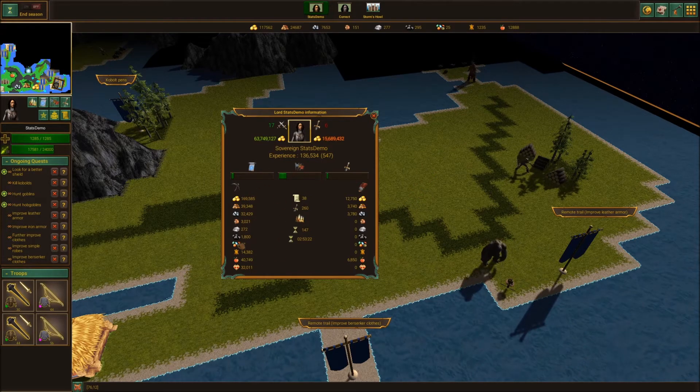And on the right side, the amount of resources plundered from other players or mines. In the middle, there is the number of non-player armies defeated and the number of quests completed. The number of seasons and the kingdom time bonus are not lord specific — they are values for the kingdom that the lord belongs to.